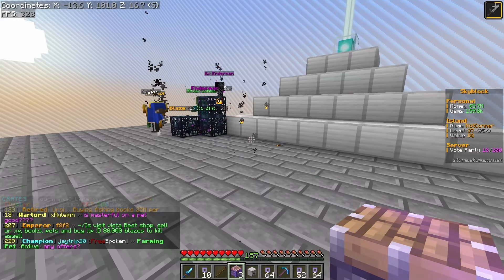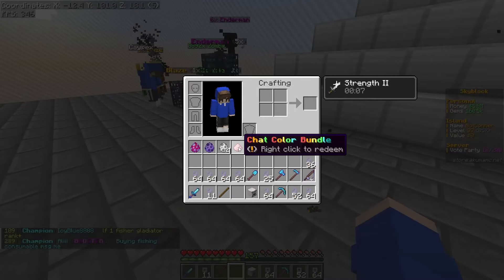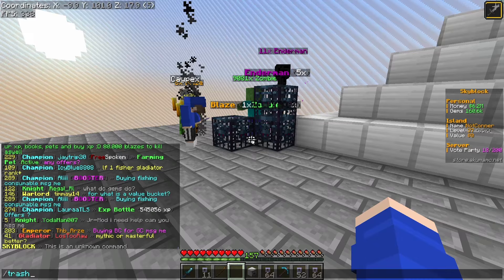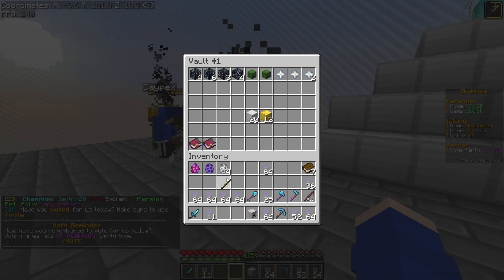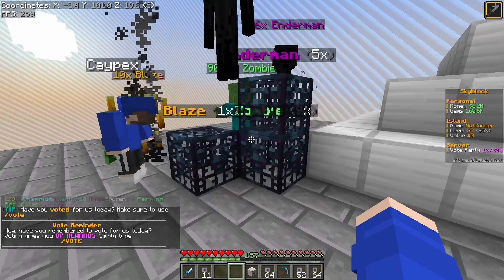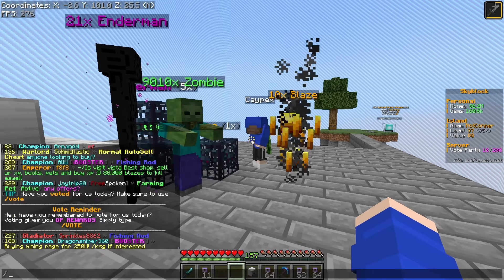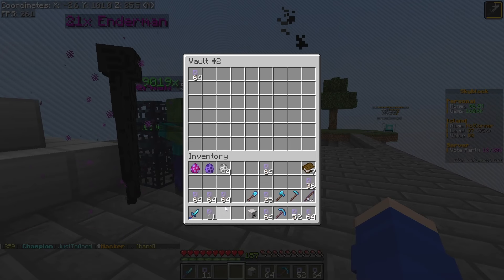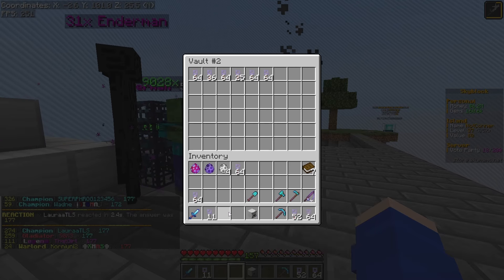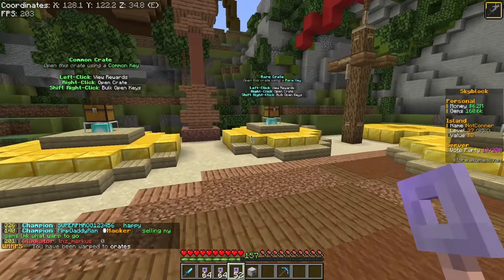Moving on to the epic airdrops — first one: a ton of money and a sell wand, nothing great. Next one: more money and gems. Pretty much nothing good, and we got a chat color bundle — unfortunate. We got a zombie spawner though. I'll trash the bundle because we don't really need it. I combined the sell wands — you drag and drop onto another sell wand to merge. Then we have a ton of keys to open, so I'm going to organize them: legendary, rare, and common.